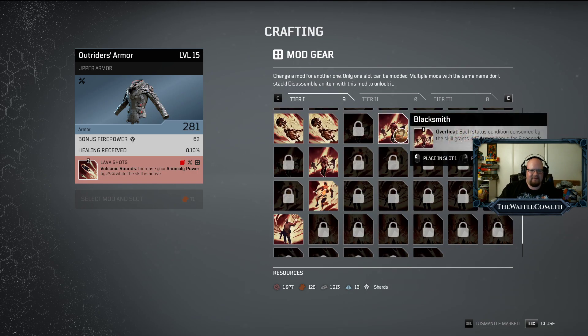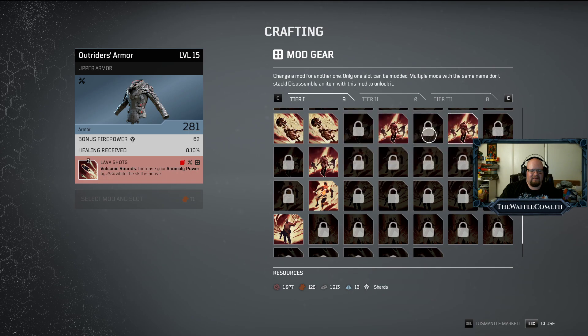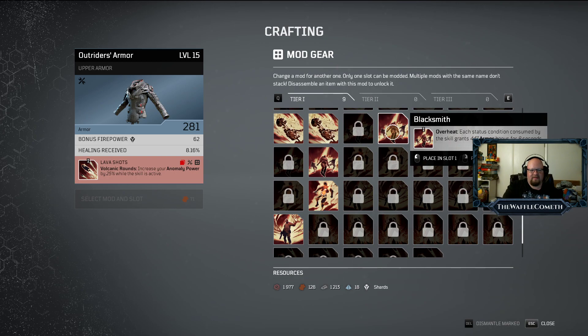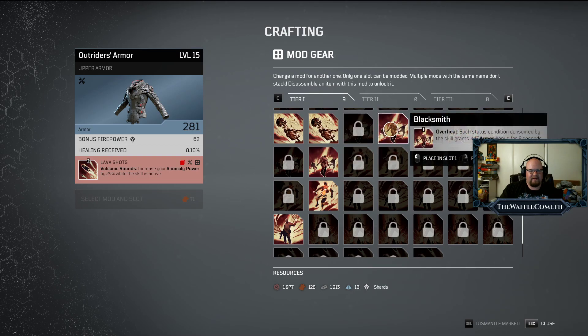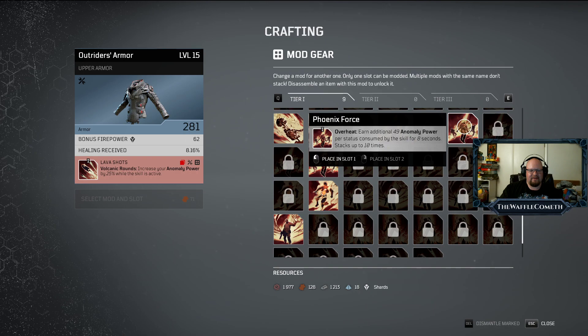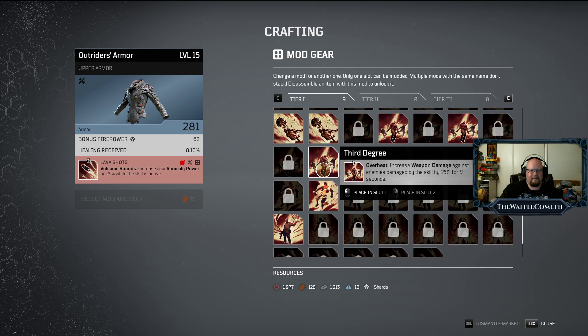Stand tall — receive anomaly power and firepower when in cover for more than five seconds. That could be good for me. Seismic impulse generates a wave of damage around me every six seconds in a five meter radius. I just wasted some leather — I put a mod on here that I already had equipped. Sprinting increases armor. The sad thing is I don't have enough resources to increase this armor to purple.